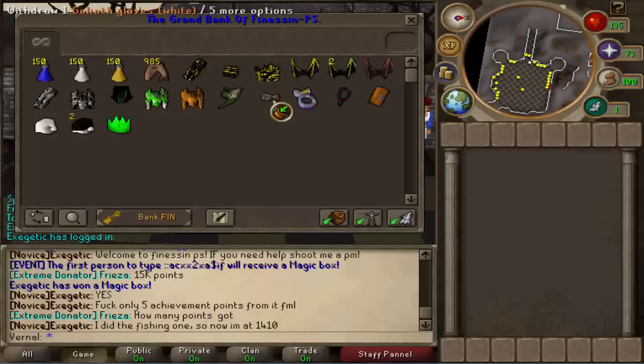Goliath gloves — the white ones — Berserker ring, Ava of Fury, and Anti-Dragon shield. And these are my rares: there's a white Santa hat, two black Santa hats, and one green party hat — a pea hat, whatever you guys want to call them.